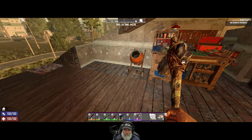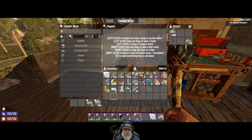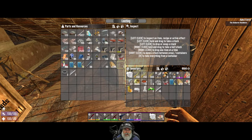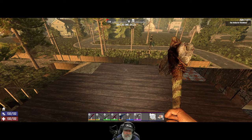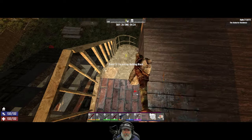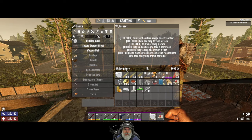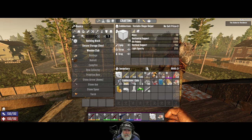We now have our cement mixer crafted and it's currently making concrete mix. We have 600 already made plus another 492 in there. On day 27 during the day I'm gonna be working on the horde base to get that set up to prepare for this tier three infestation. We've got two full stacks of 7.62s.